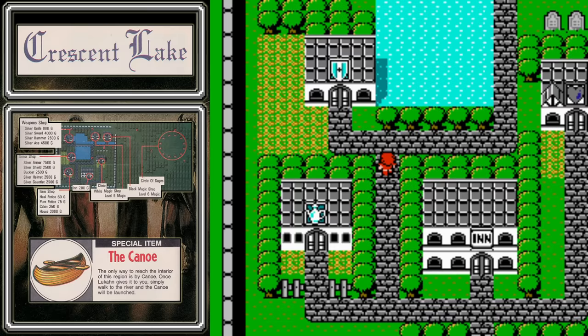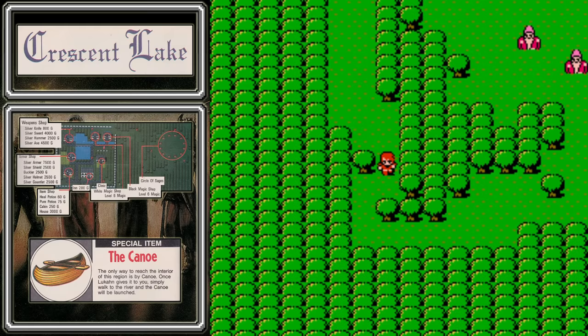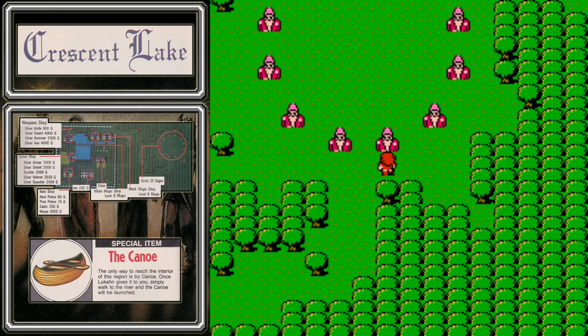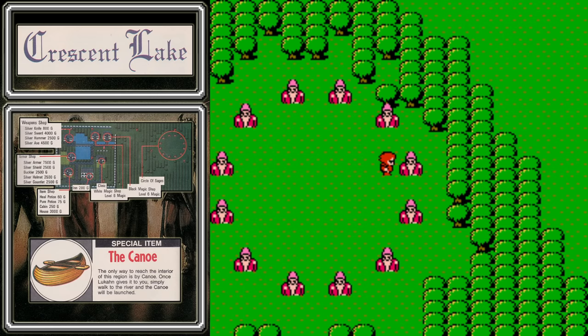Crescent Lake is known for its silversmiths, but also for the Circle of Sages. If you head behind the magic shops, you can find them to the right. One of the sages is Lukon, and he's the one who made the prophecy: 'The four light warriors will come, each bearing an orb.' That's about us. Whenever we talk to the sages, one of them will give us the canoe — and the canoe will allow us to travel along rivers, opening up several new locations.